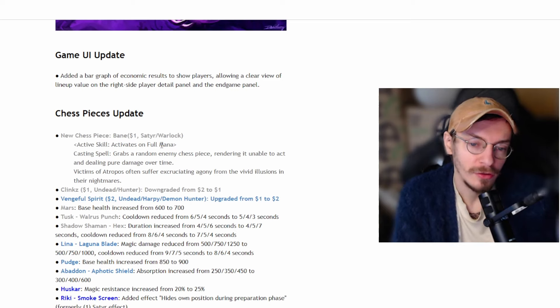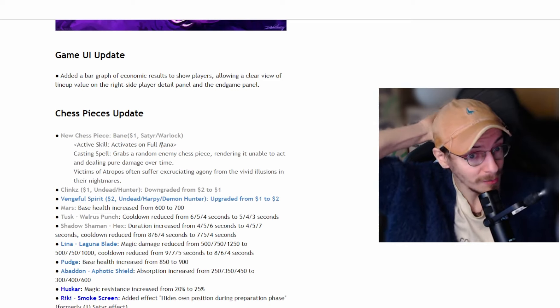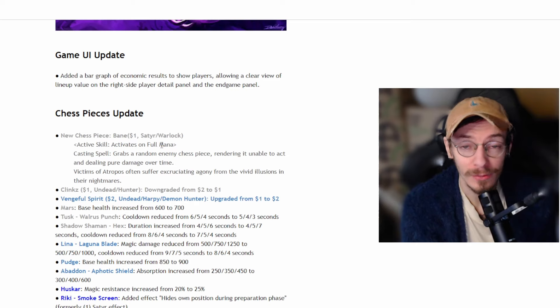Riki had an effect added: he hides his own position during the Preparation Phase. Satyr 1 is no longer a synergy, which means you can now play Riki in 3-wizard builds — 9 Elves, 9 Mages, 6 Trolls — all those wonky builds with 3 Wizards. You can add Riki, which is pretty crazy. Also, in Phases builds, you can add Riki, which is also pretty significant.